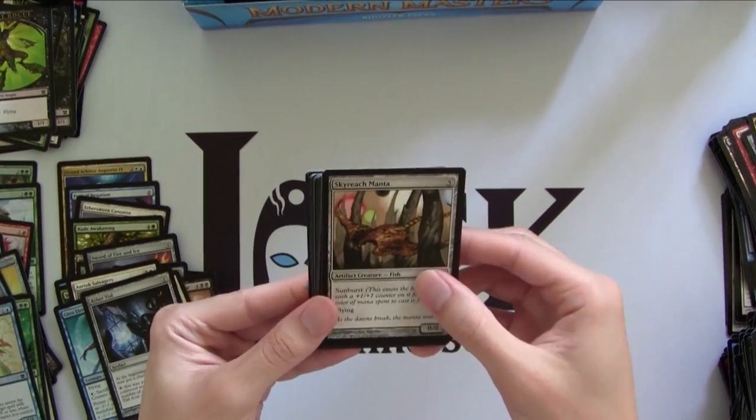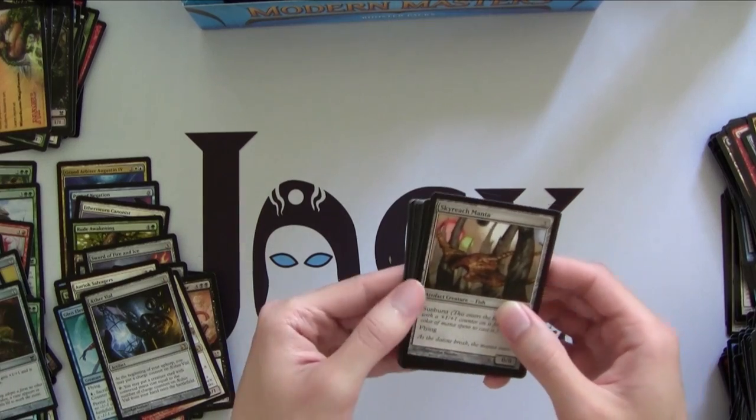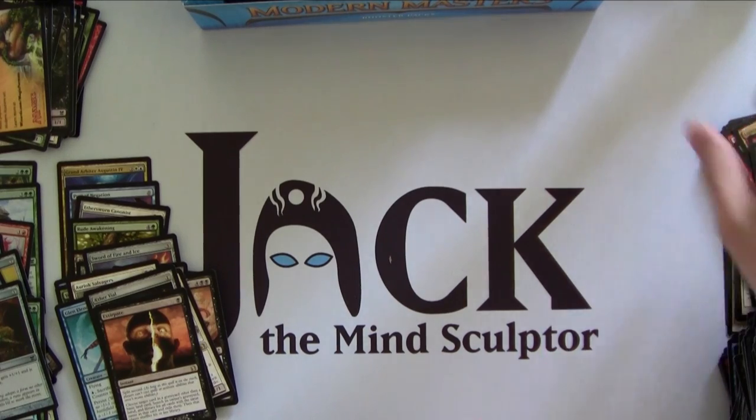We got Foil Ruined Stalactite and a rare of Extirpate. That was a pretty terrible pack, but you know — you can't win them all.